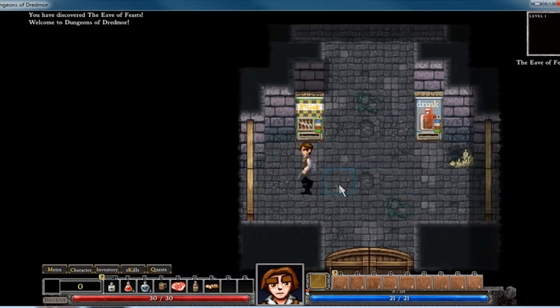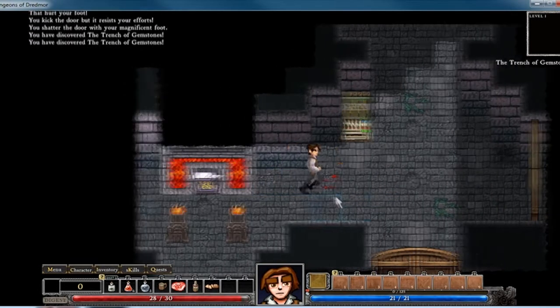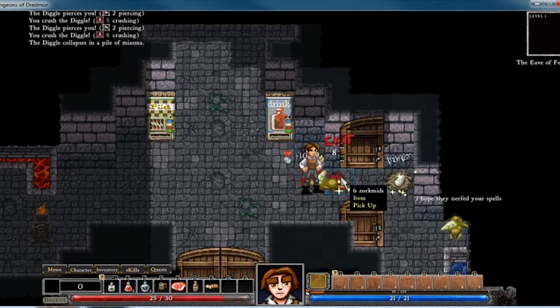Sometimes you'll find Diggle Eggs right behind the door. Let's see if I get lucky. Nope. How about the next door? Oh look at that — so that's the Diggle Egg covered.